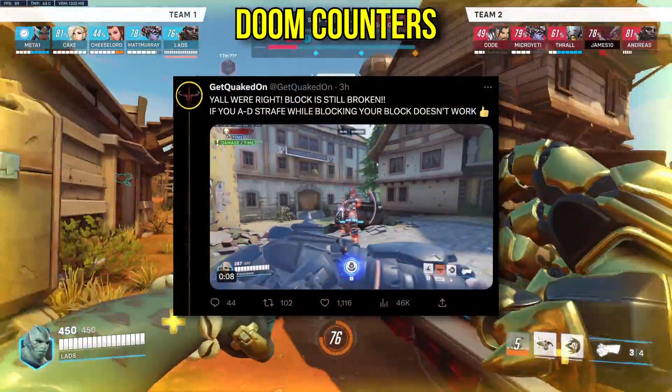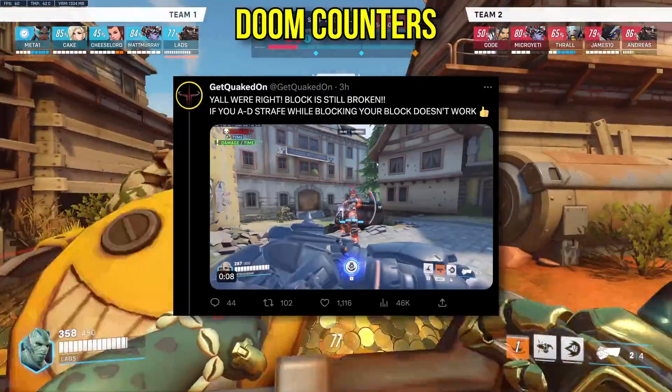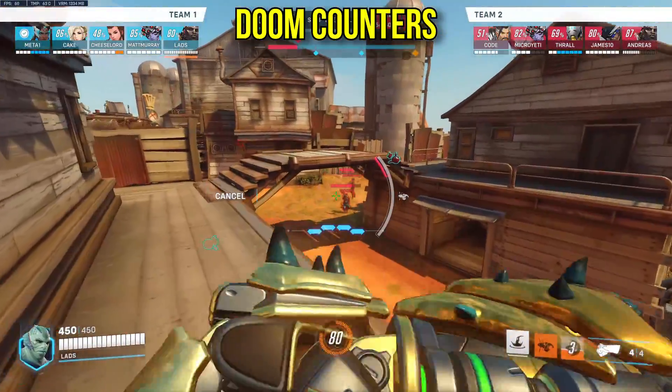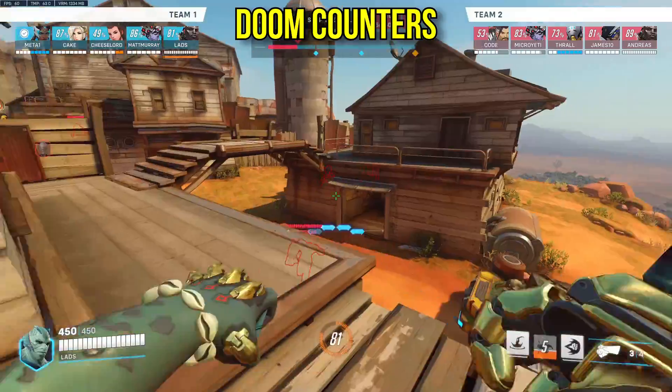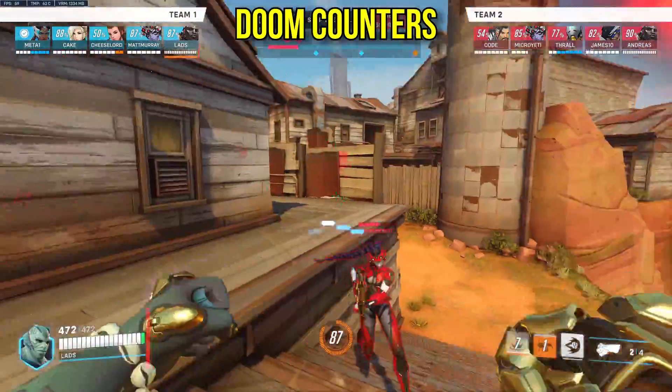Doomfist: right now, Doom has a bunch of power block bugs that prevent him from being actually viable, but generally speaking there's a few things you can do. Either run heroes with hard CC like Orisa, Ana, or Sombra, or run heroes that can deny Doomfist any space, like D.Va, Sombra, Tracer, Echo, and even Zen with his orbs.